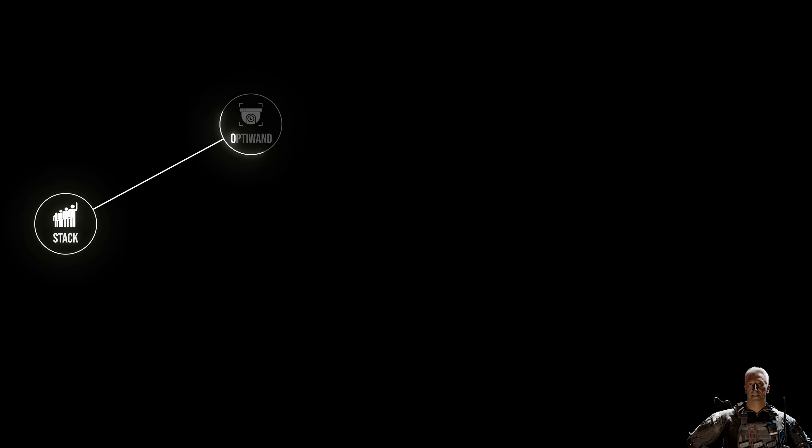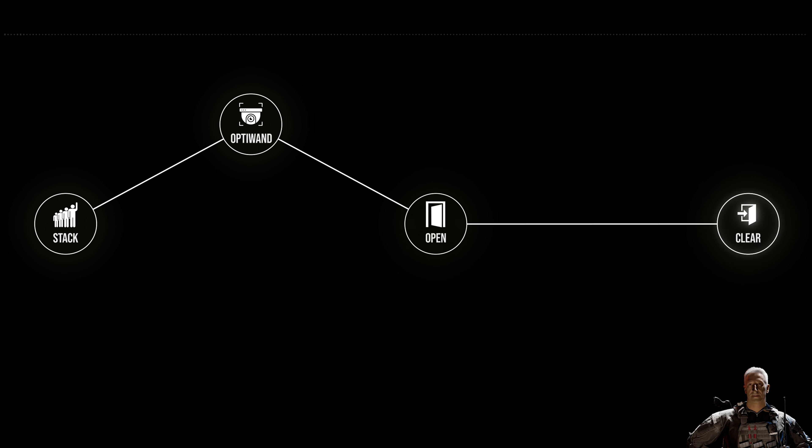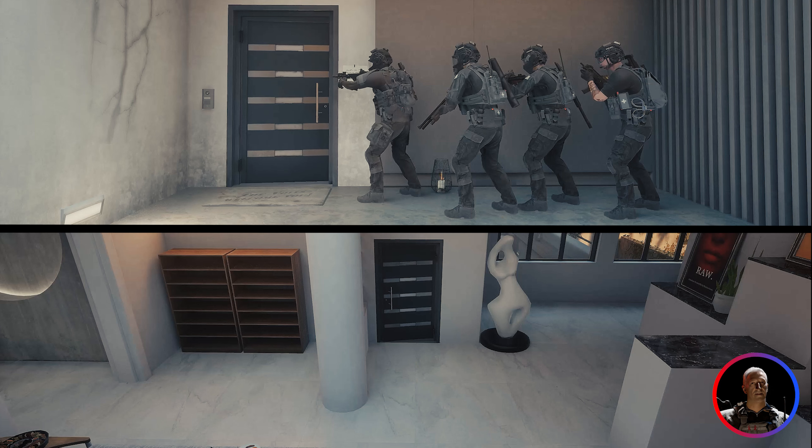Based on the information, it's time to decide how you want to enter the room. Open and clear is the most basic entry.